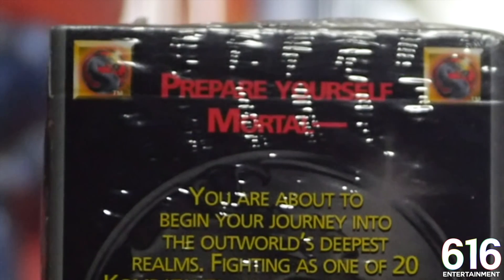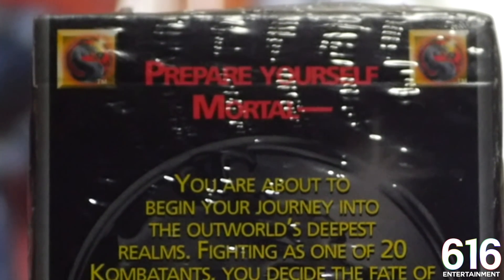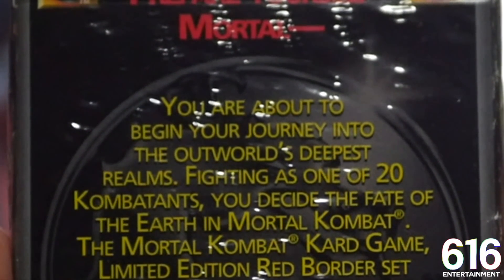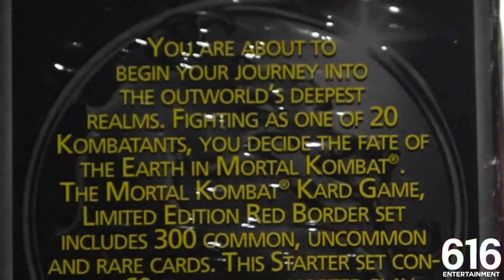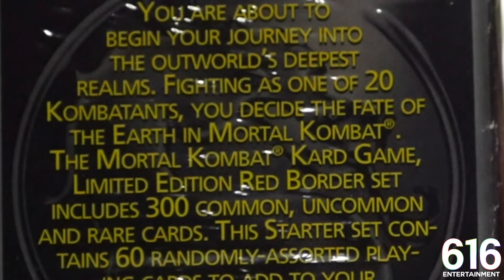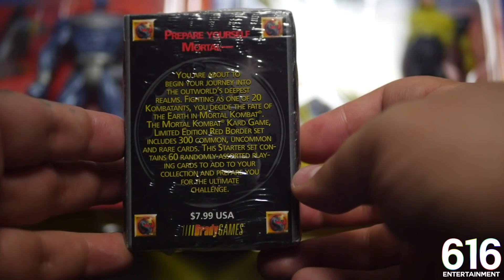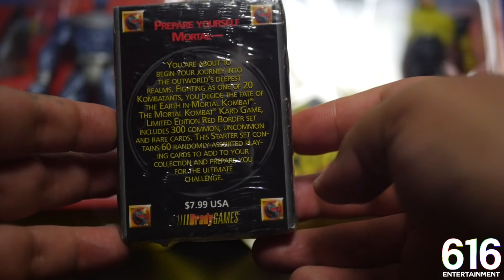And if we're reading the text on the back, it says: 'Prepare yourself, Mortal. You are about to begin your journey into the Outworld's deepest realms. Fighting as one of 20 combatants, you decide the fate of the Earth in Mortal Kombat.' The Mortal Kombat card game limited edition Red Border set includes 300 common, uncommon, and rare cards. I guess I can drop the voice now. This starter set contains 60 randomly assorted playing cards to add to your collection and prepare you for the ultimate challenge.